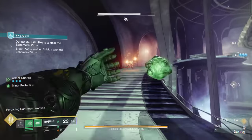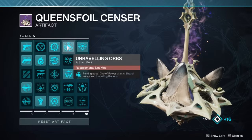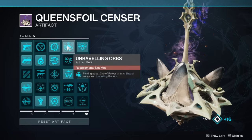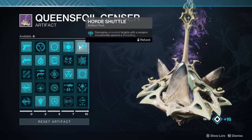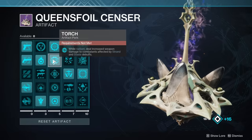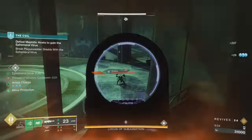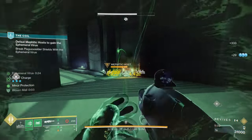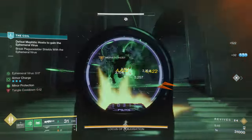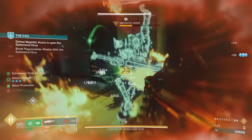With that said, having the best-in-slot strand weapons is super important right now because strand weapons are juiced to the gills within Season of the Wish thanks to the seasonal artifact perks. Firstly, Unraveling Orbs — picking up an orb of power gives strand weapons unraveling rounds. Combine that with Horde Shuttle where you damage unraveled targets and spawn threadlings, and even Torch where being radiant increases weapon damage to combatants affected by strand and stasis debuffs. It's absolutely insane when you get this going.